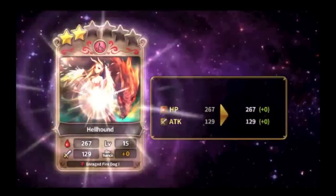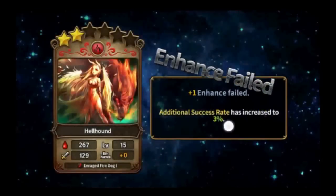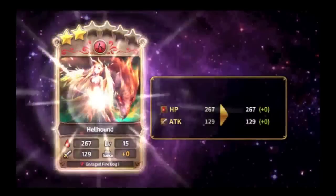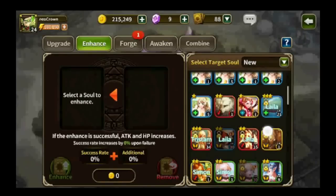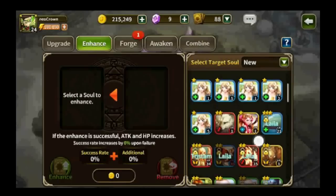So it's enhanced and it is a fail. As you can see, the 3% bonus means next time you enhance you're going to get a higher chance of succeeding. This bonus doesn't go away even if you close the window — you're still going to get the same success rate for that particular soul.